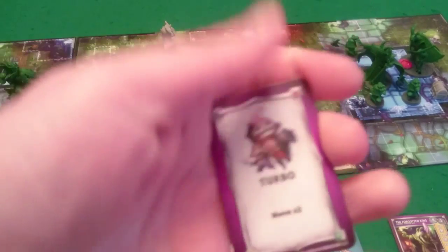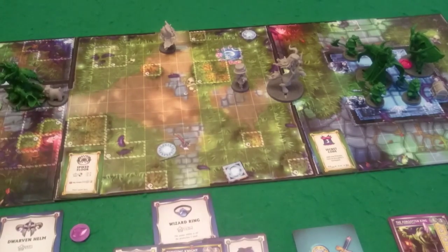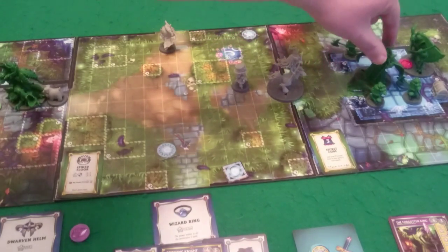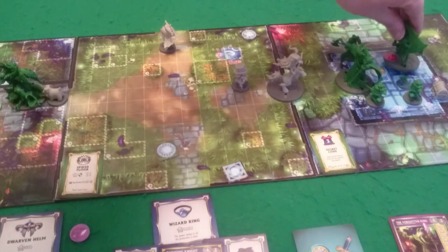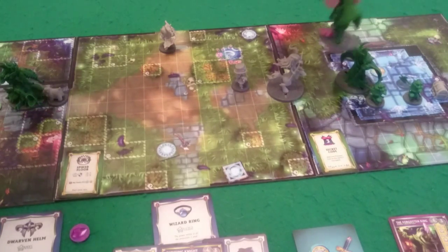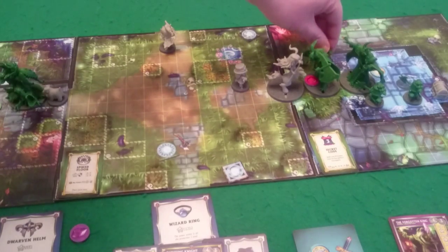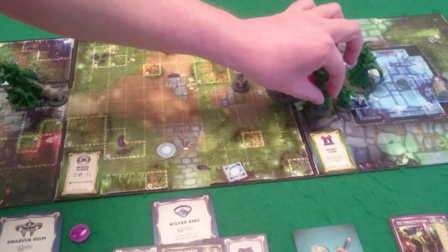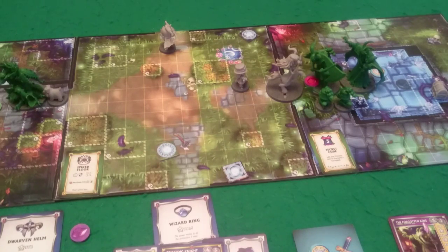It is the console turn. The command is Turbo, move two. The Forgotten King moves — he has six range, moves forward one. Then another move of five. The Billmen want to get in range. Everyone's actually in range so the second movement gets wasted. We're around to the heroes again, and we have to activate the Questing Knight.